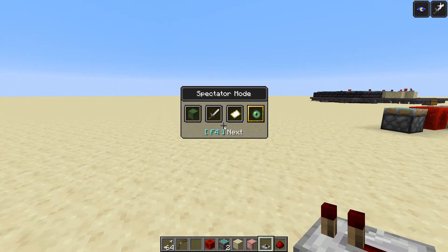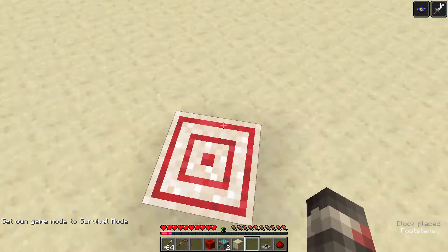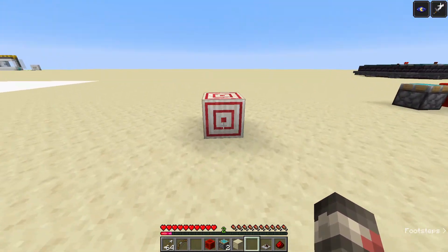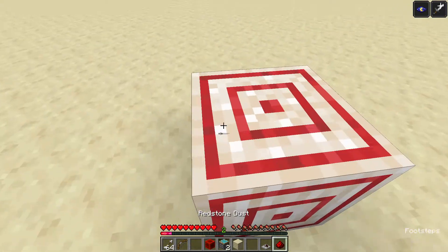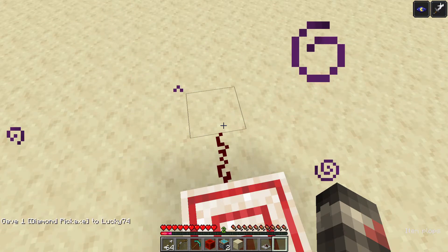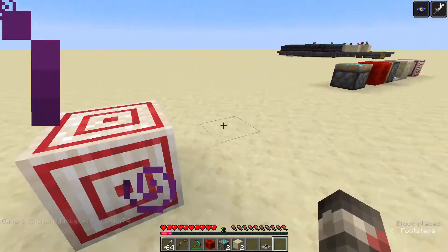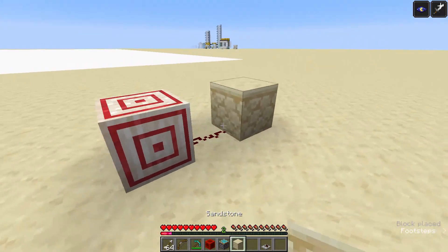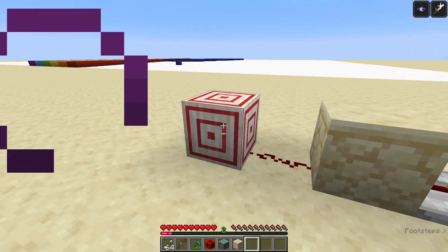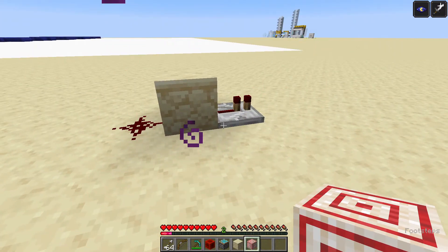If I head into survival mode I can show you how to build this. You'll place your target block down first because that's probably the one block that you need to have in a specific location. Then behind it you have the redstone dust, right behind the target block, running into a sticky piston with a block on it, and then behind this block you have the repeater.